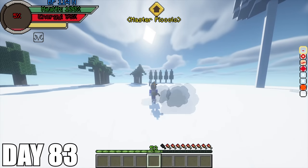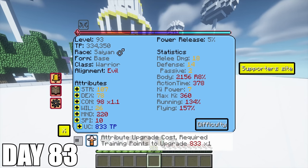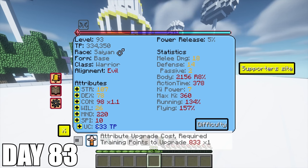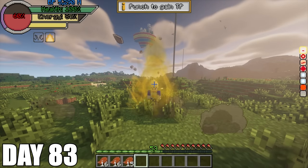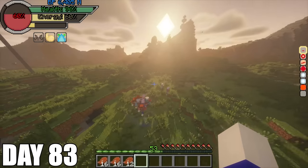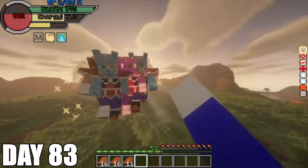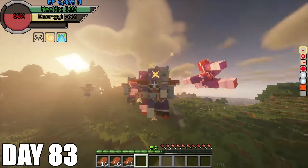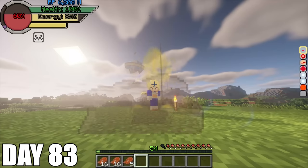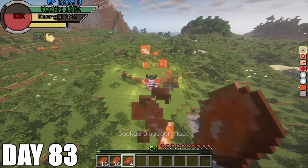Once defeating Frieza, I knew I wasn't strong enough since the fights were always so close. Since I wasn't strong enough, I decided to train for 7 days straight in the Hyperbolic Time Chamber. On Day 83, I used all my training points to upgrade my attributes to be stronger for my next fight. I then start transforming to Super Saiyan 3 to get ready for my next battle. I start my battle against some Frieza soldiers and these guys are barely doing any damage. Me using my training points for attribute upgrades instead of Saiyan transformations was a huge improvement. I easily finish all the soldiers off.